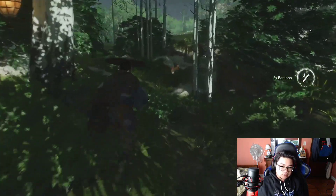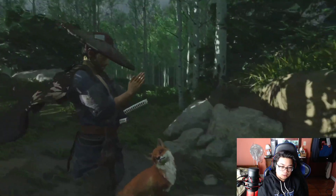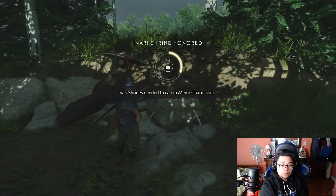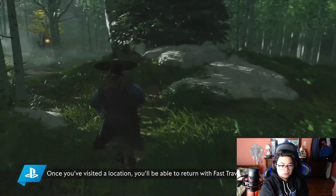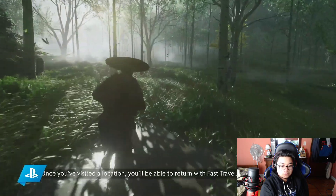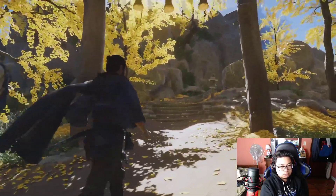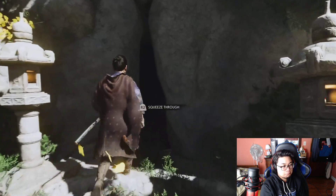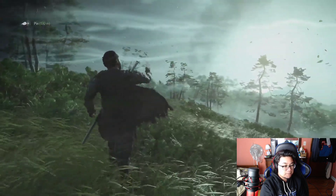Oh my God. Honor the shrine? What does that mean? The game reveals: Tsushima is rich with exploration and discovery — whether you're following a string of torii gates leading to a high mountain shrine, or maybe it's a fox trying to show you something hidden in the woods. Either way, bring your sense of adventure and let the wind guide you. You can pet the fox, man!